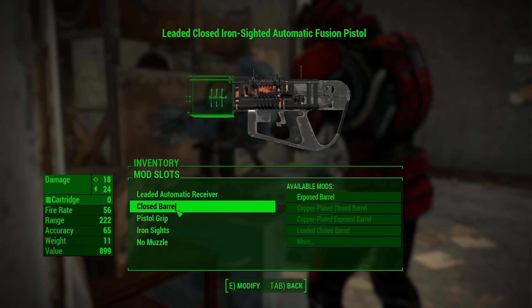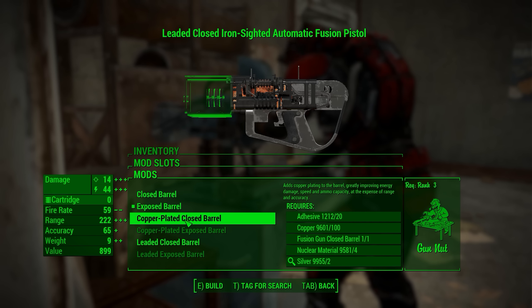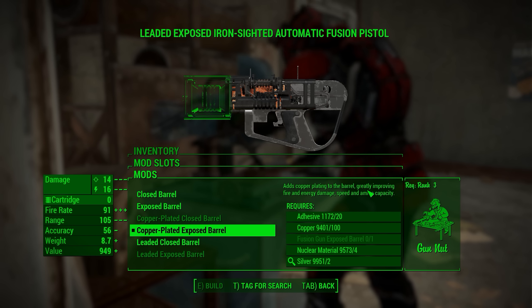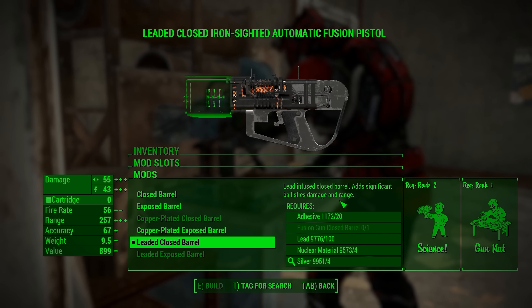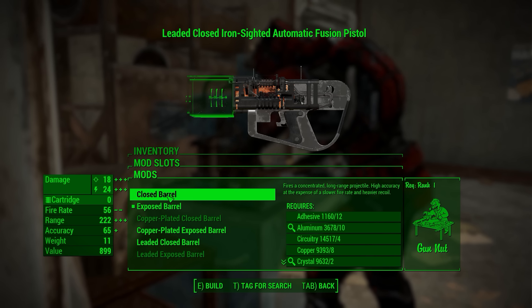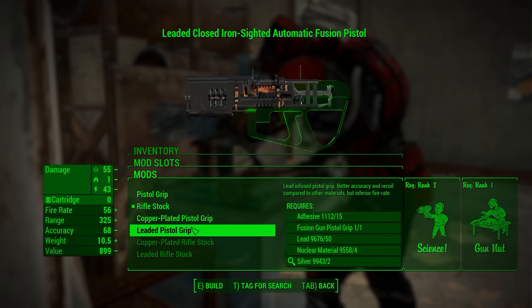There are also different barrels — you have the closed barrel which is the normal one, or the exposed barrel. Then you can go to the copper plated or leaded closed barrel. The copper plated barrel greatly improves fire, energy damage, speed, and ammo capacity. The leaded infused closed barrel adds significant ballistic damage and range. The closed barrel does do a lot more damage overall, so I personally like that one.